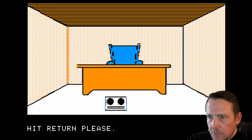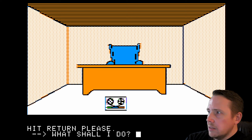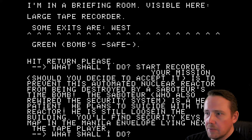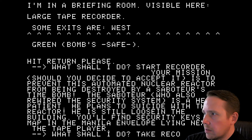Let me see what my inventory was — surgically implanted bomb detector, glows green, bomb's safe. That's interesting. Let's start the recorder. Your mission, should you decide to accept it, is to prevent this automated nuclear reactor from being destroyed by a saboteur's time bomb. The saboteur, who also rewired the security system, is a heart patient. He plans to suicide with the reactor. He is still loose in the building. You'll find security keys and a map in the manila envelope laying next to the tape player. We're going to take the recorder.